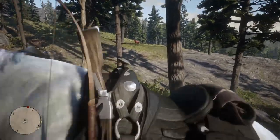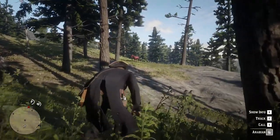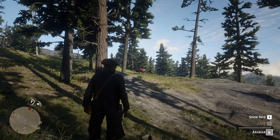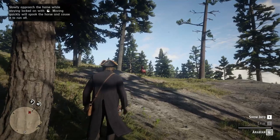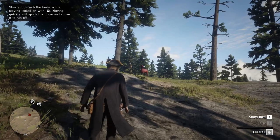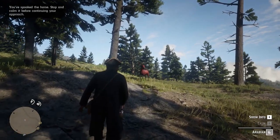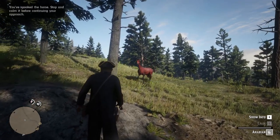Start walking close to the horse, but do it on foot without making too much noise in order not to scare it. Clicking the aim button with your fist equipped like a weapon, you will see the calm interaction that you have to use once it's available. Start walking slowly toward the target. If the horse shakes at any point, use the same button you used to call it in order to calm it. A good trick is to continuously press this button.